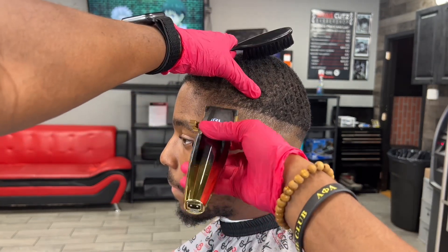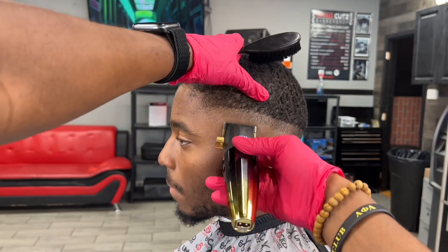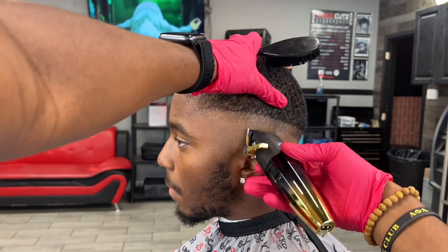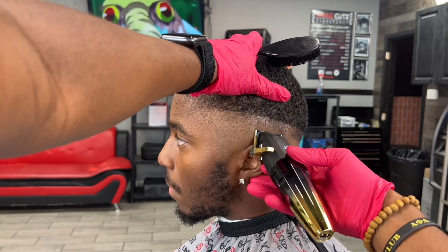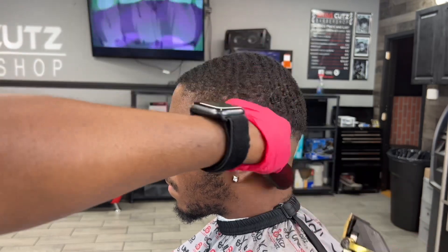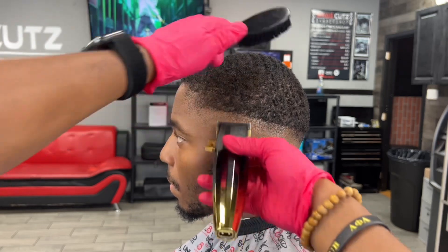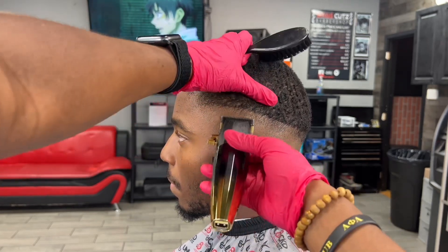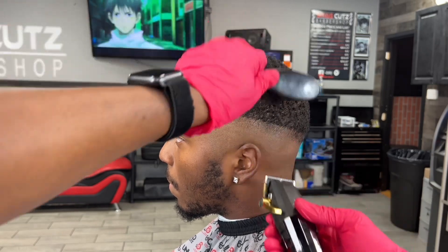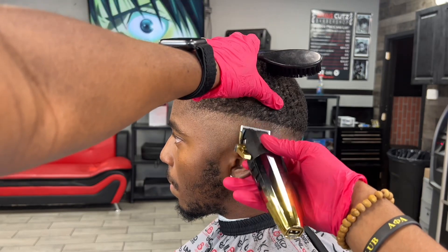Now, with the lever closed, I'm itching at that first line — I'm really just itching it. And as I go up in the fade, I'm going to open up the lever. I'm only opening up to like the third notch of it. So I opened it up a little bit, now I'm itching it again, then I'm opening up a little bit more. Itch it all the way until it just looks the same throughout that side of the fade.